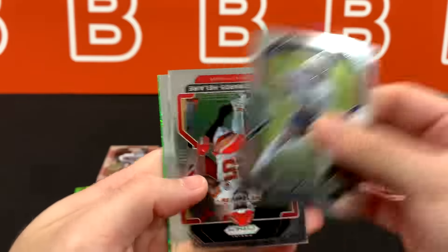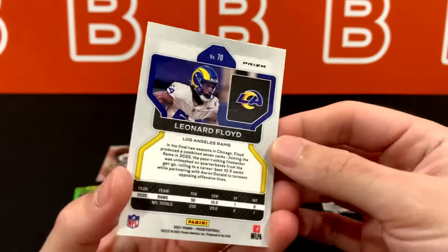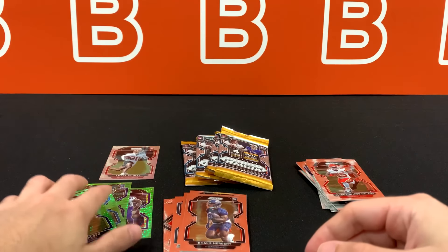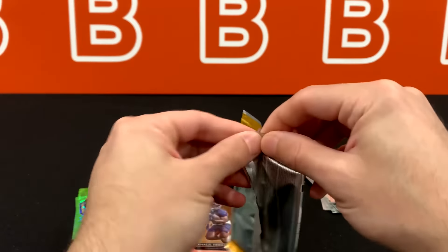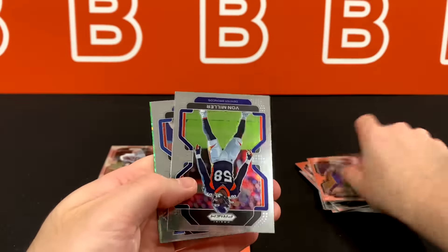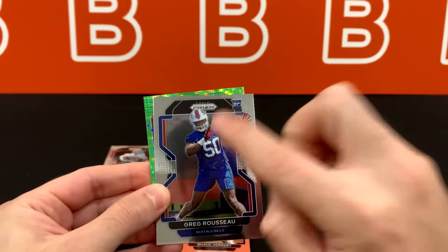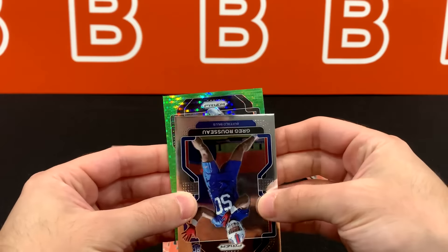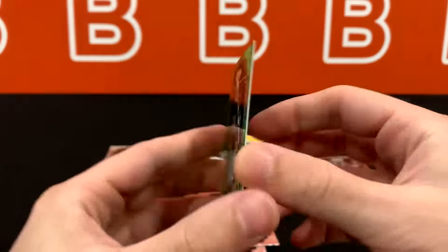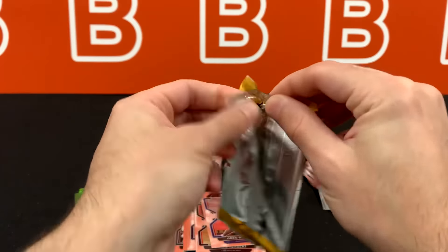One of those packs is going to have a mem, or maybe a redemption. CEH. Khalil Herbert. Leonard Floyd for the Rams — a green pulsar. So far we've pulled four greens; I'm guessing there's going to be six total — one more rookie and one more vet. Bobby Wagner. Ron Miller. Greg Russo — every single product I open I get at least one of his cards. Charles Woodson. Just very very pleasing to look at these green pulsars. This is a really thick pack so this is definitely our mem — let's save it for the end.